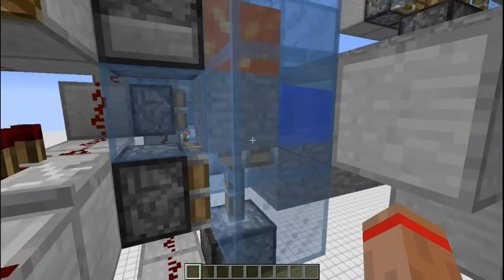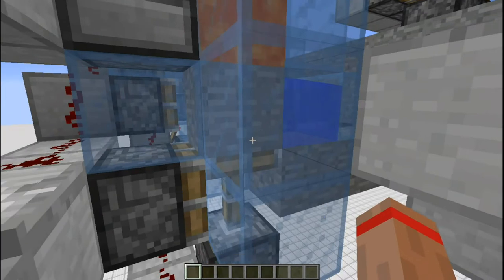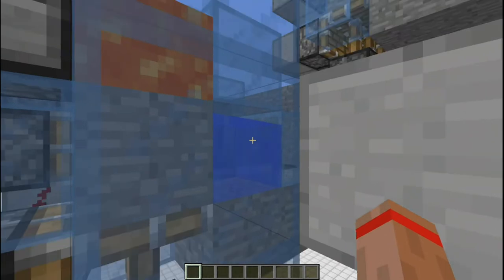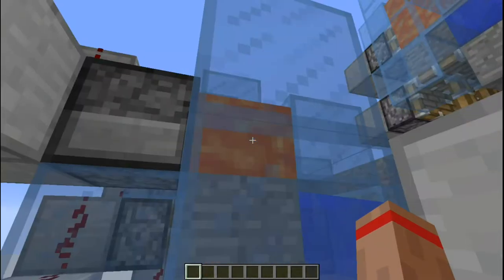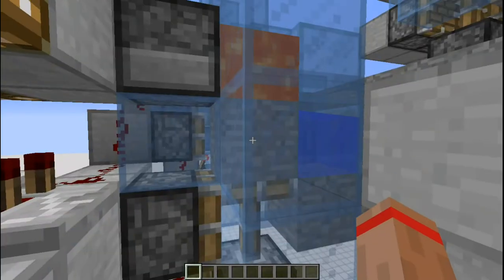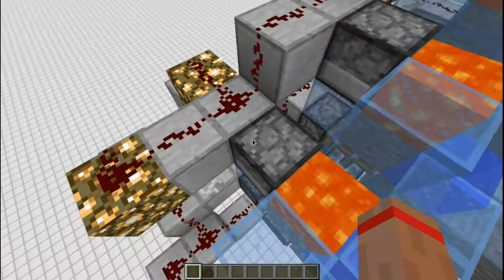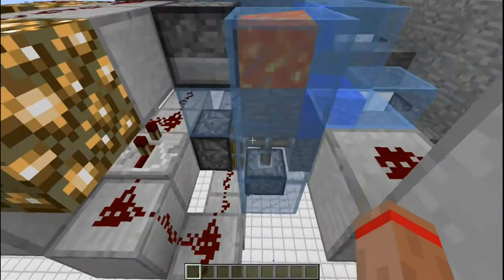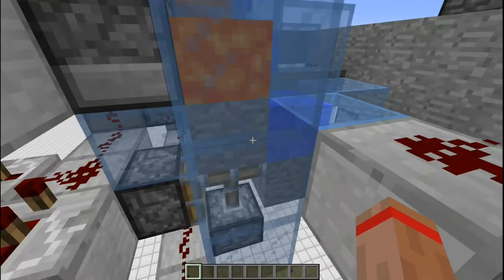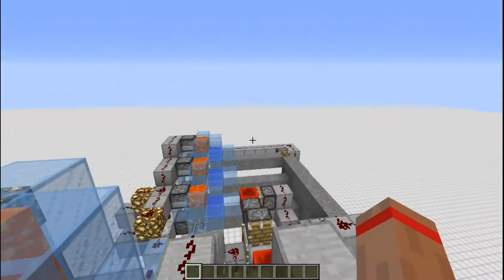They are designed a little bit differently from the standard stone generator because in standard stone generators they have a chance of breaking and you have to go in and manually fix them. Normally water will go here and the lava falls on top making a piece of stone that gets pushed over. But if the lava falls down first, this will be turned into a piece of cobblestone and it breaks. So at the top we have some dispensers that will suck back the lava and then push it back out when it's needed. That way the lava doesn't have a chance to fall down.